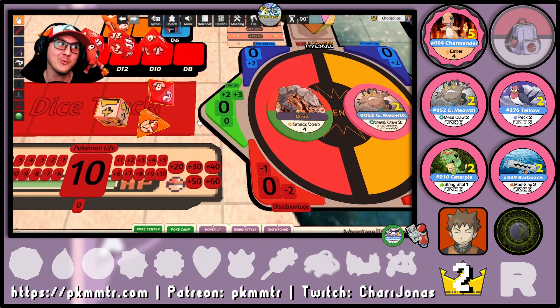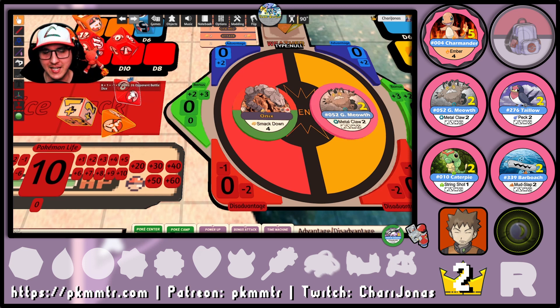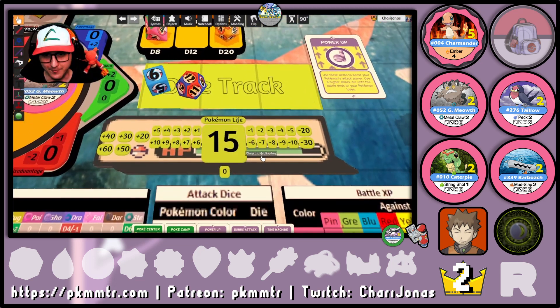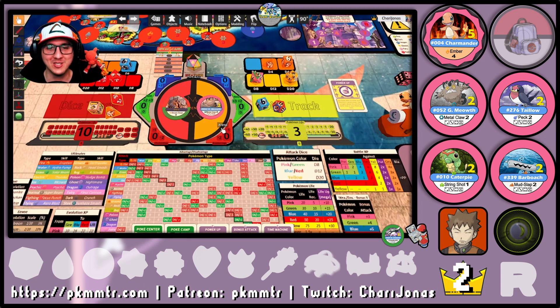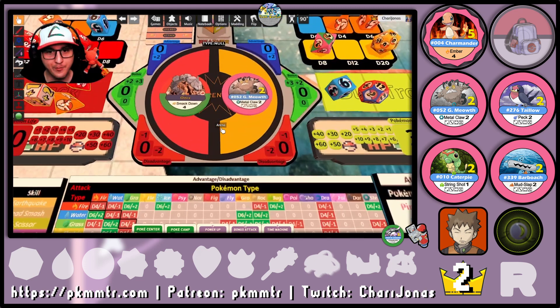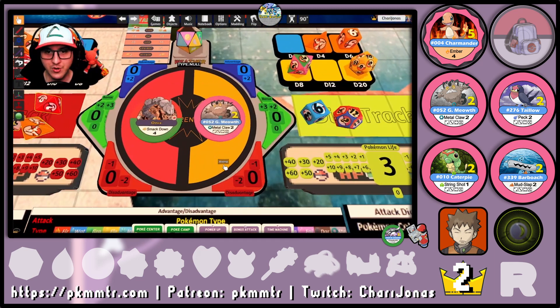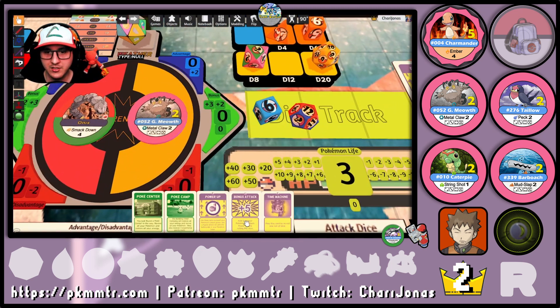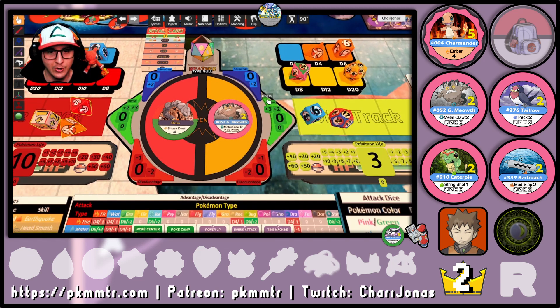Now we see the drawbacks. Onix hit us with 8 as well — maximized his attack and minimized the minus die. So 8 minus 1 is 7, and luckily he also minimized the bonus attack die, which is 7 plus 1, remaining 8. 8 plus 4 is 12, leaving us with 3 life points! We actually have the chance of finishing Brock right here using only Galarian Meowth! I was definitely not expecting that. I don't think it would be wise to use the bonus attack — if everything comes to worst, I can just use my time machine to try again.